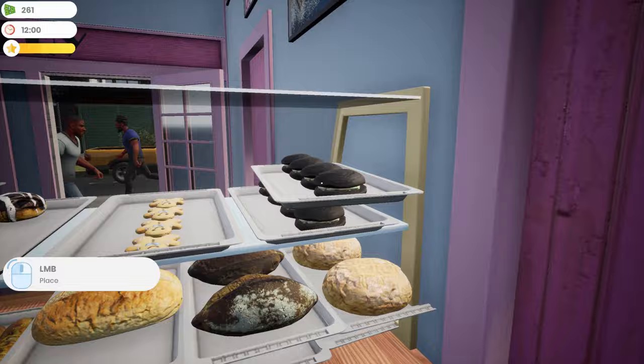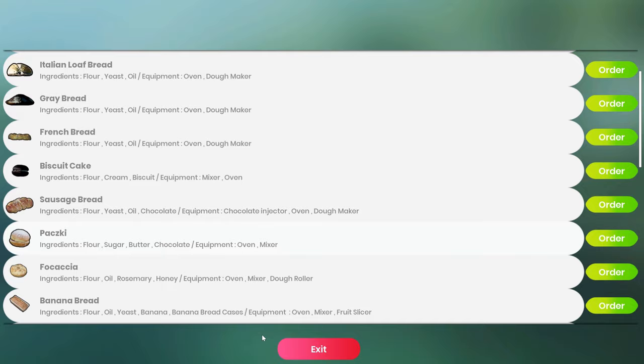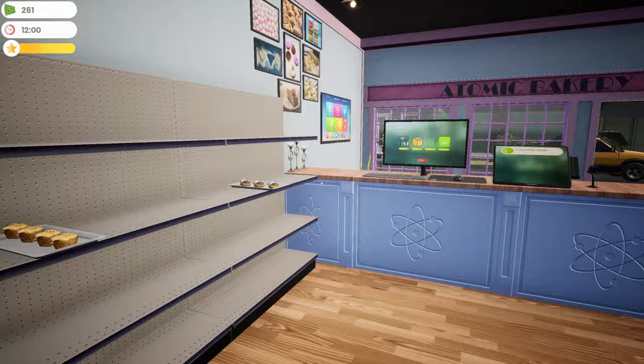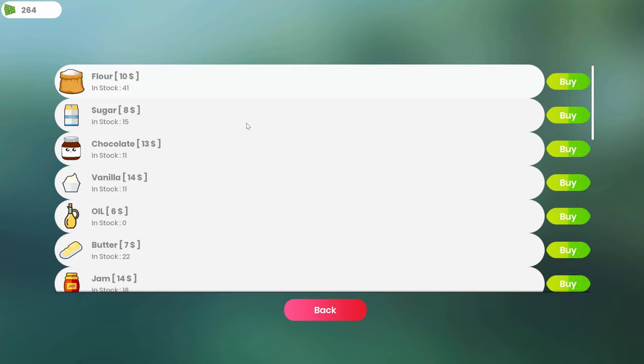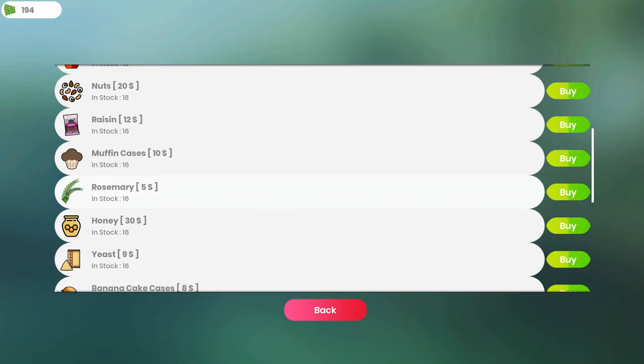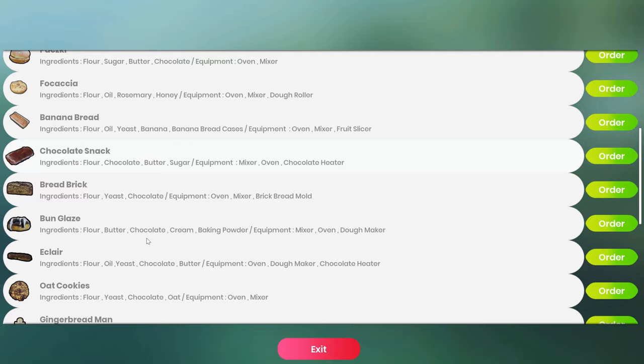Biscuit cakes — put these up here. I need to make some more eclairs. Where are the eclairs? Oh — we don't have ingredients. Well, that's not good. Flour — what do I not have? Oil. Let's stock up: buy some vanilla, some chocolate, double checking everything quickly. Exit out — I got a minute, no problem. Let's go back and make that eclair. What did you want, sir? A cake, a pie, and a baguette — we can do that.